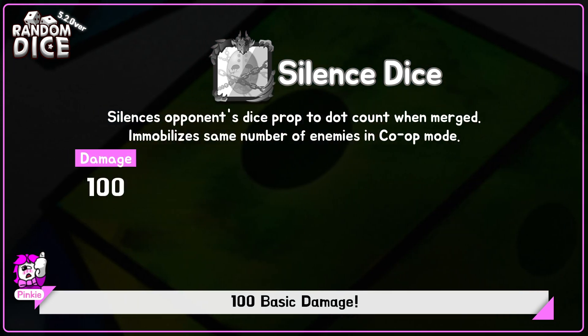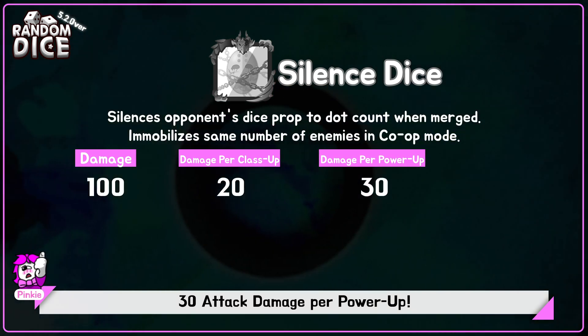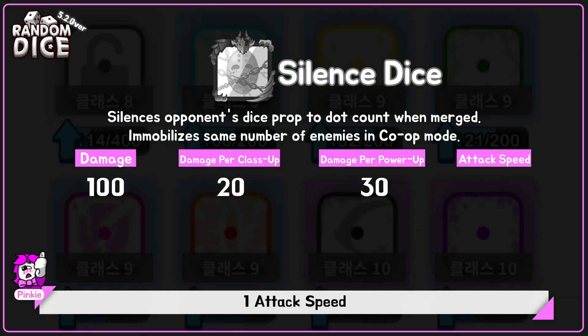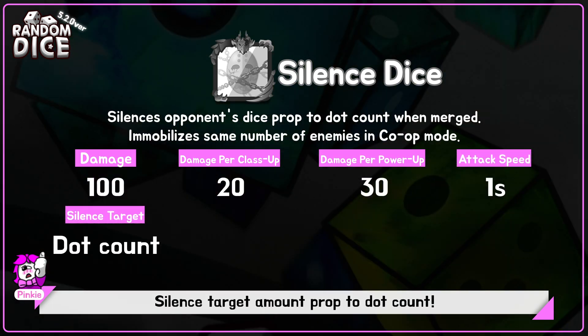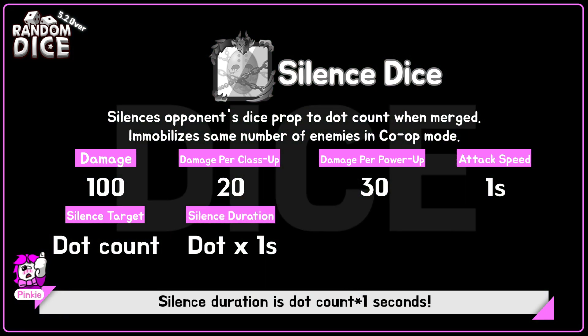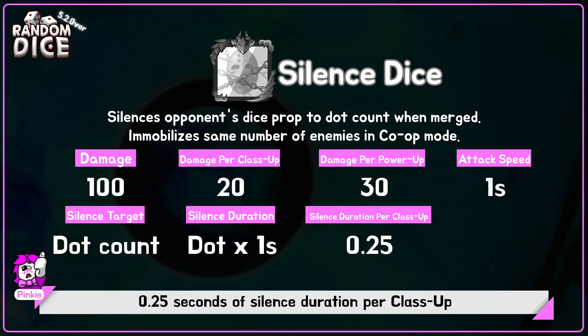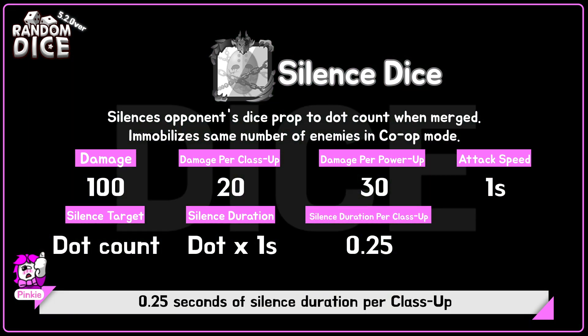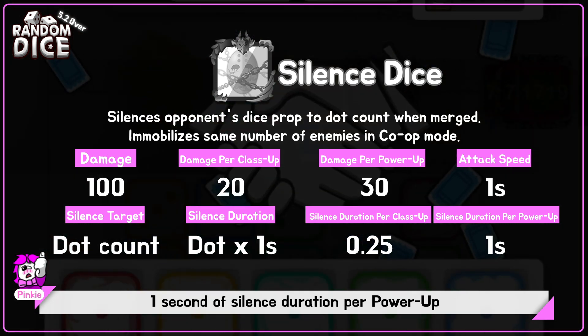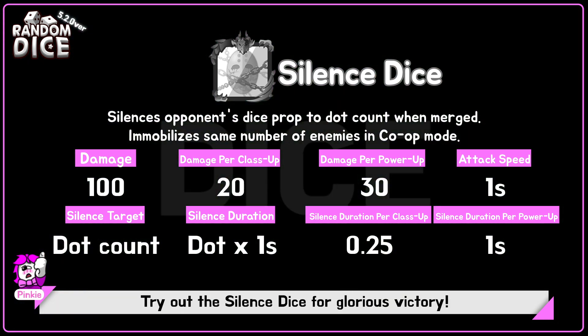100 basic damage, 20 attack damage per class up, 3 attack damage per power up, 1 attack speed. Silence target amount is proportional to that count. Silence duration is that count times 1 second. 0.25 seconds of silence duration per class up, 1 second of silence duration per power up. Try out the Silence Dice for glorious victory.